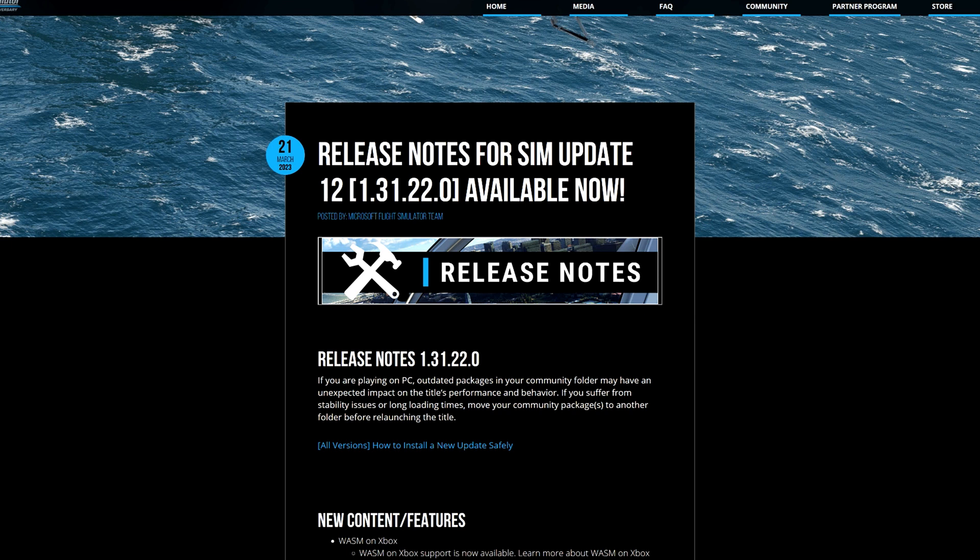Hi everybody, welcome to this video — this is Quantum Game Uploads. What I wanted to speak to you about in this video is WASM and Sim Update 12 that we got yesterday. I'm going to show you a couple of things from the release notes, but I'm not going to talk over them — you can read them yourself or go to their website. The release notes version is 1.31.22.0.